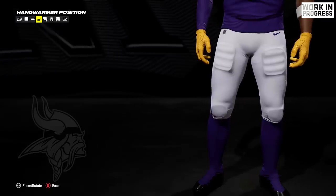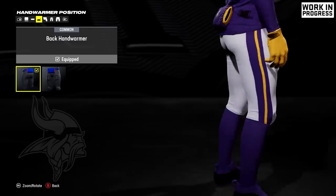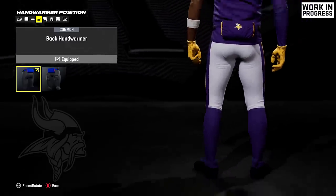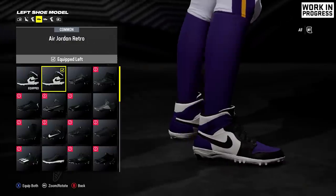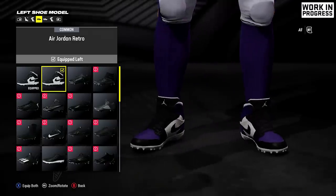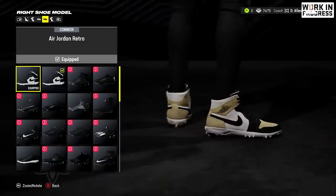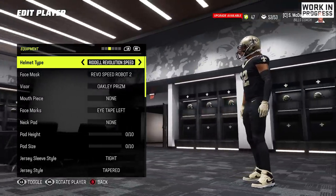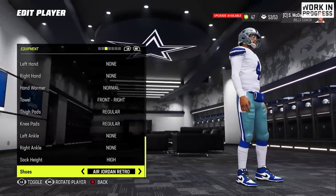They also added another highly requested feature: the hand warmer can now be moved to the back — you don't have to just wear it in the front. I know some people might say who cares, but a lot of people care about this; it's been one of those comments I've seen a ton over the past couple of years. They also updated the color scheme for the Jordan 1 cleats. Previously the color blocking wasn't the best, but this year's version looks like real color schemes of Jordan 1 shoes that people would actually wear — way better in my opinion.